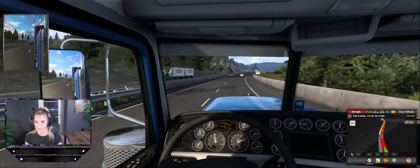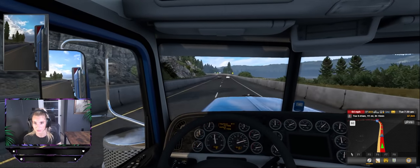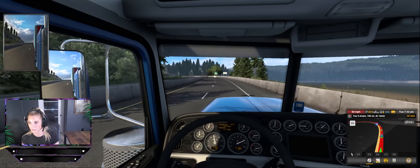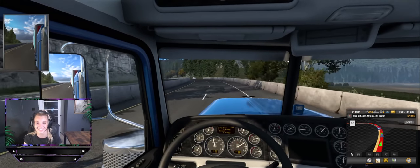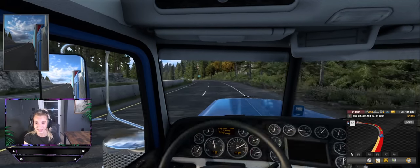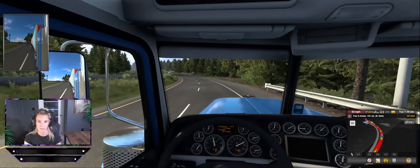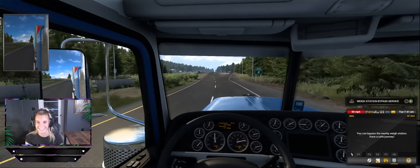I'm mostly not paying attention because I'm just trying to look around and figure out where we're going and how far we still need to go. We're going pretty fast — 64 miles an hour — and where the hell are we going? I have no idea. What does it say? Way station. You got a bull in the way station. Oh look, it looks like you have like a pre-pass on the truck. Should I slow down? I should probably slow down.